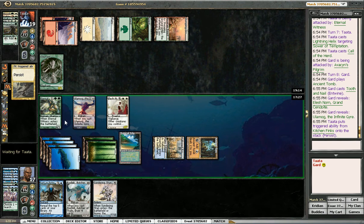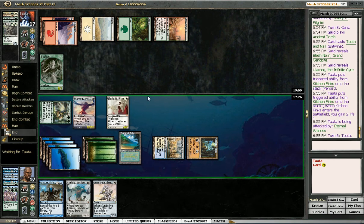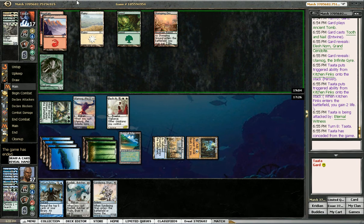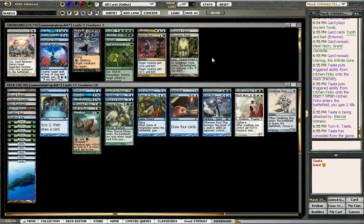Pretend I don't have anything else. These guys die. My Eternal Witness is gigantic now. Ulamog got bigger too — who's going to notice when Ulamog increases in size? I won that game. Yeah, I definitely miscounted the Tooth and Nail math. He had a really slow draw that game — I wonder what possessed him to keep that hand. I'm pretty sure he didn't mulligan.